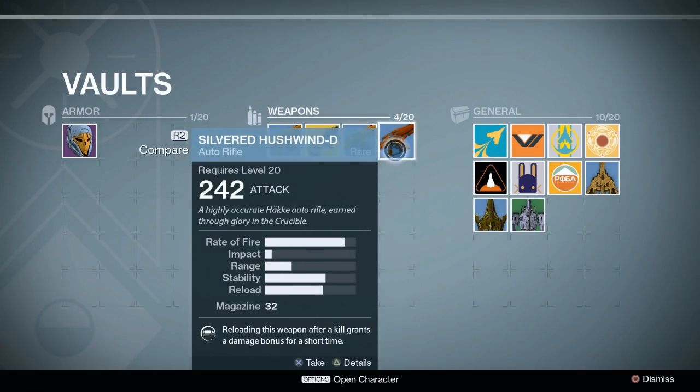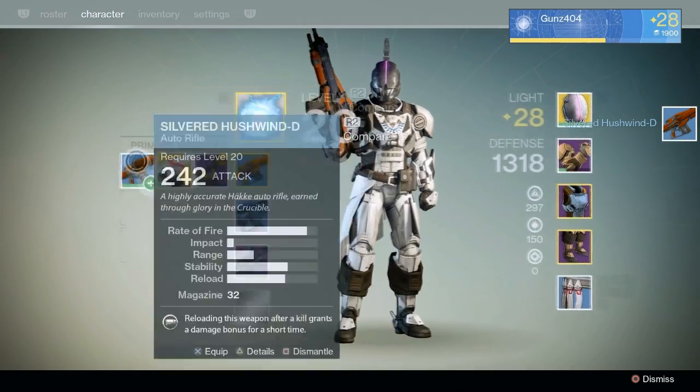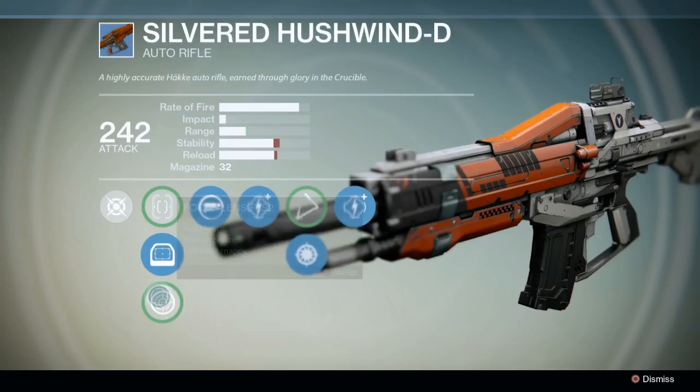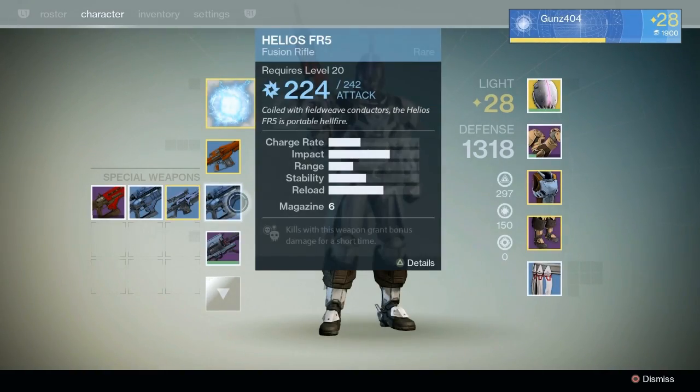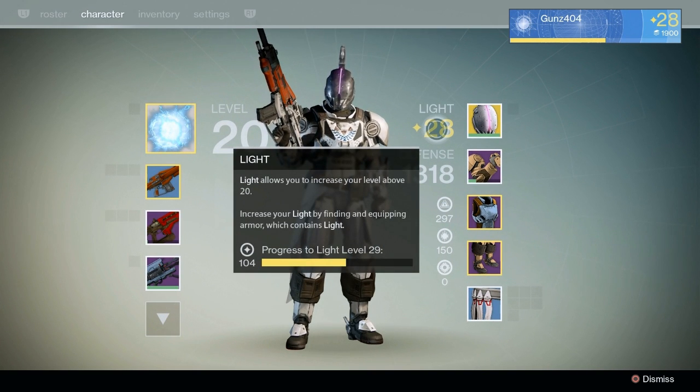I'm going to take the Silvered Hushwind D from my vault, equip it to my Titan, and we're going to go into the Iron Banner. This is the exact same gun with the exact same stats. Nothing's changed about it — it's just simply on my level 28 Titan now, rather than my level 26 Hunter. Now, in the Iron Banner, it says Level Advantages Enabled.